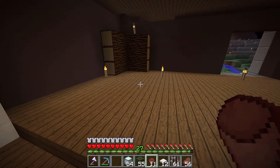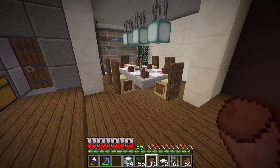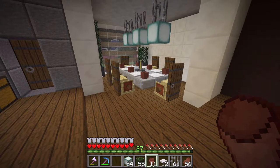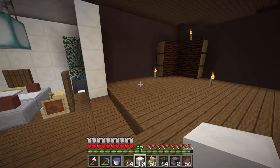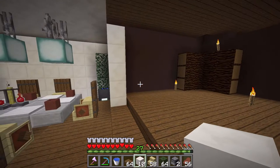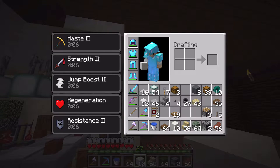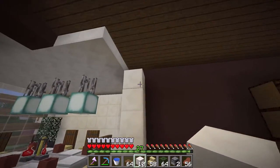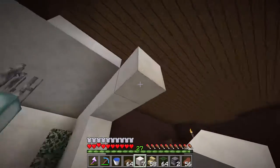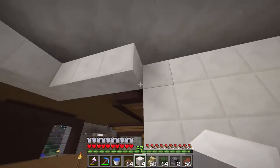We're going to turn our attention to the kitchen. But the stuff that's in my inventory is not quite what we need, so I'm going to stop for a little bit and get my inventory straightened out. Welcome back — I should have all of my inventory straightened out. We're going to be working on the kitchen, as I said. And remember what we said about torches? We need to get rid of them. But first things first, we need to come back in with this quartz.